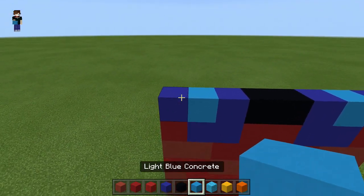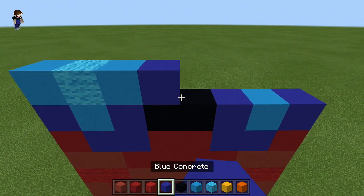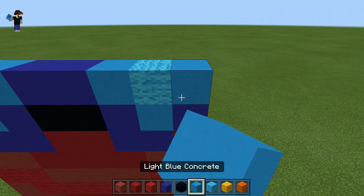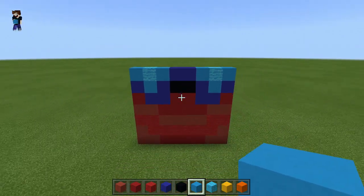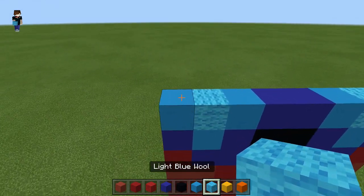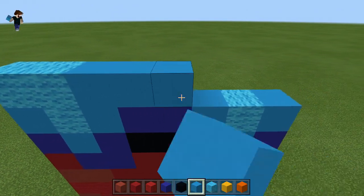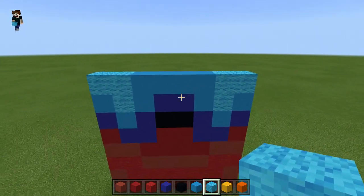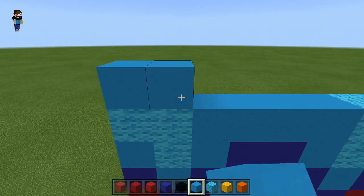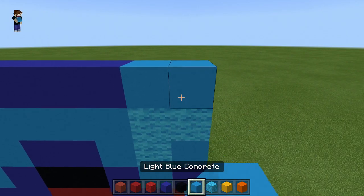Moving on: top left go blue concrete again, then light blue, back to blue, then in the center two black concrete, go blue again, back to light blue, then a blue concrete. Top left again: light blue, then light blue wool, back to light blue concrete, two blue concrete in the center, then back to light blue, light blue wool, and a light blue on the end. I'll pan out slowly so you can see what we've done.